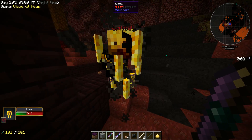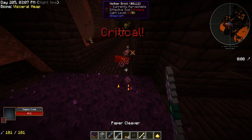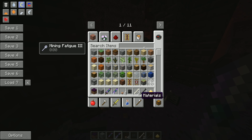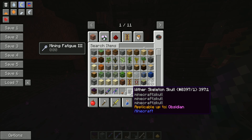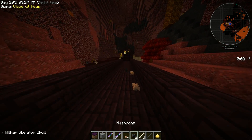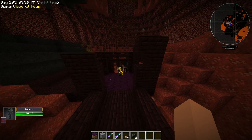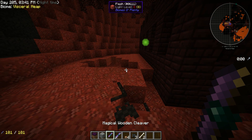Let's get another wither and try out our paper cleaver just to make sure it's all working. There it is — 100% wither skeleton drops. The durability doesn't matter too much because you're only going to need like three of these unless you're doing some big wither farming. There's your third skull.